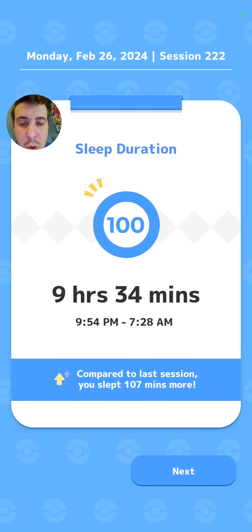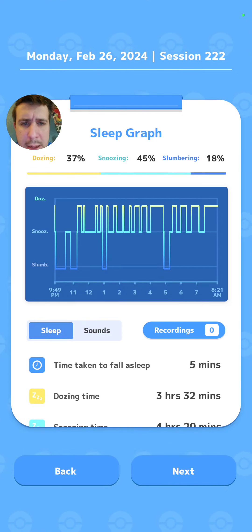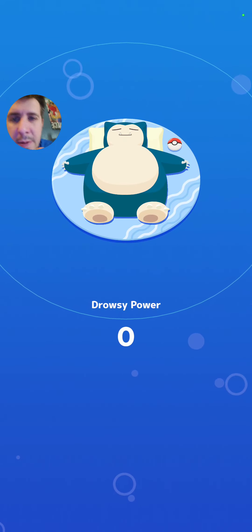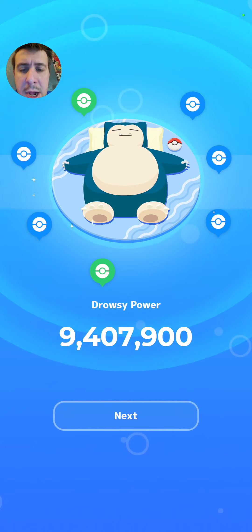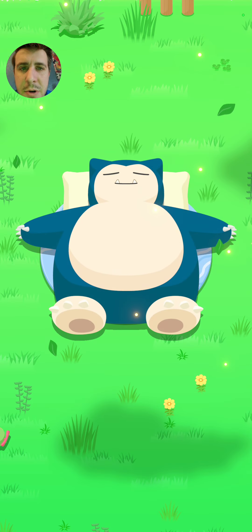We got 100 sleep score. Sleep graph — dozing type. Let's check it out. The drowsy power — 9 million. I definitely was thinking it was going to be higher than that, but hey, we'll take it. We will take it, especially still on the first day of Green Grass.